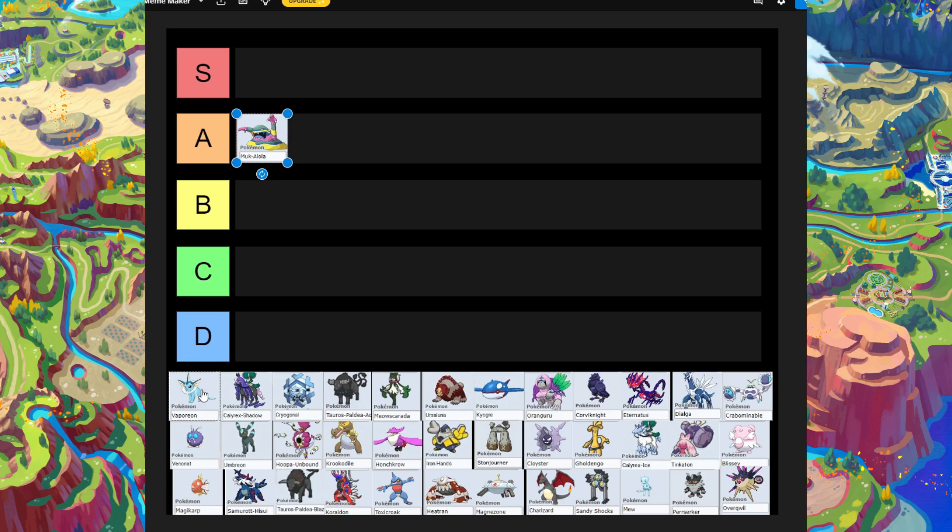Next is Vaporeon. It used to be a Pokémon we used in terror raids back in the day and it's a really beefy Pokémon, but it's not a one-hit strat Pokémon. I'm putting Vaporeon in C-tier — it's a decent Pokémon but not suited for one-hit strats.